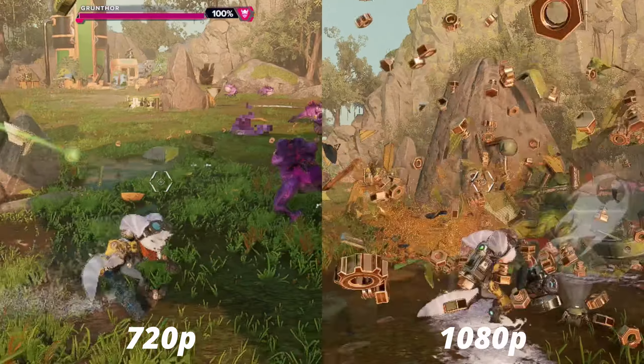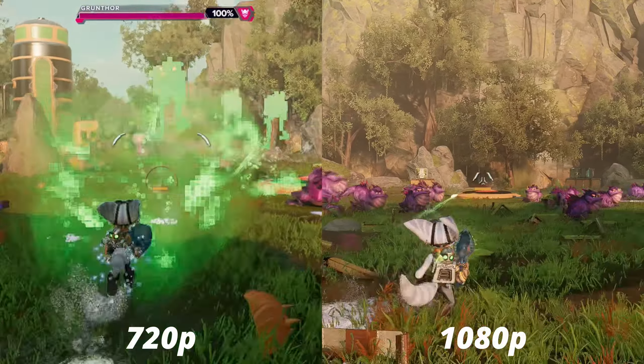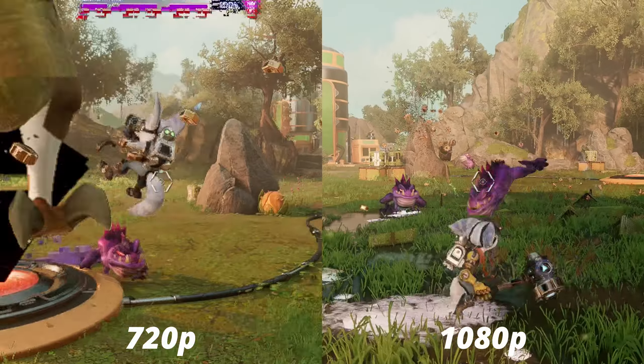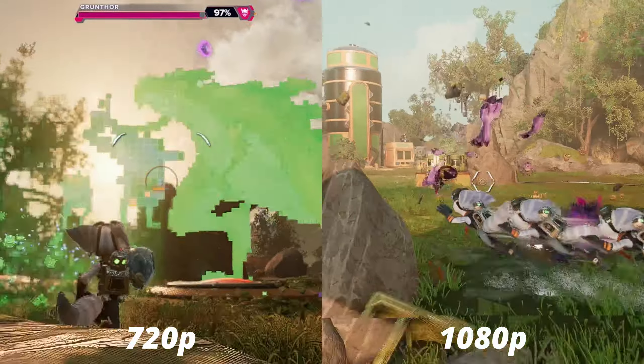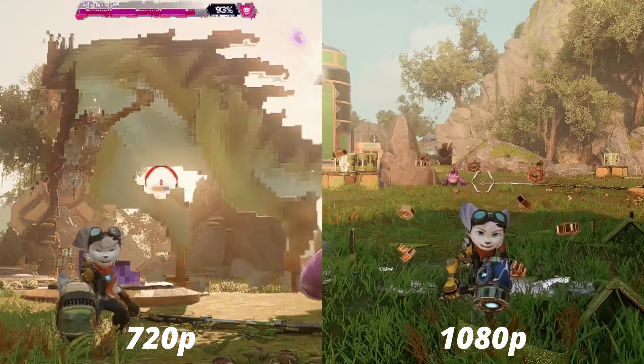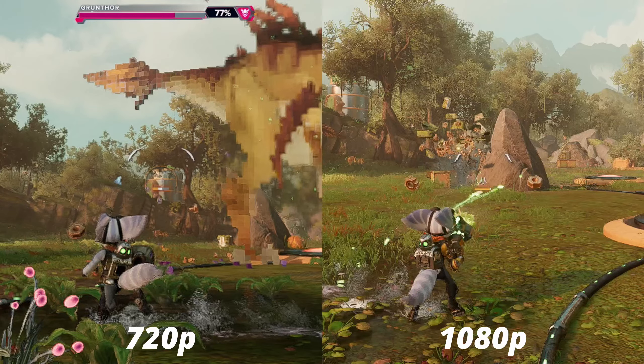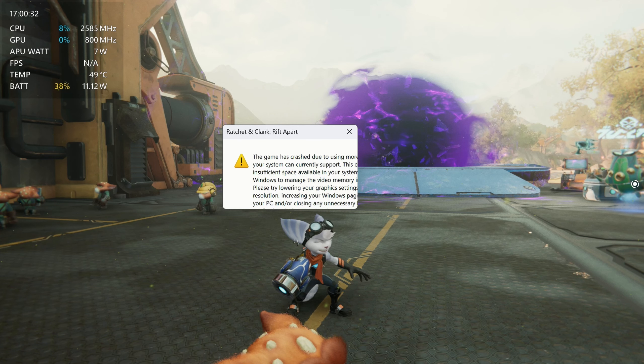Hey allies, Ratchet and Clank is here. Usually we would give you best settings for 720 and 1080, but as you can see with the 720 footage on the left, it's just not worth it. Some of the pixelation is actually the weapon, but it just does not look great at 720. So we'll go straight into the 1080p gameplay and settings after we go over a couple of other issues.